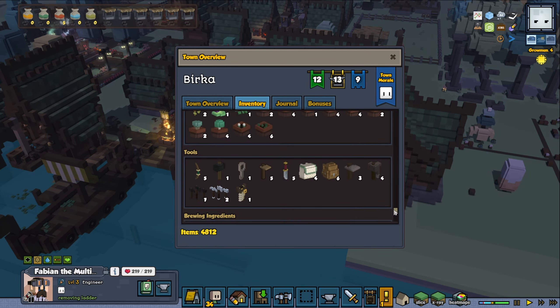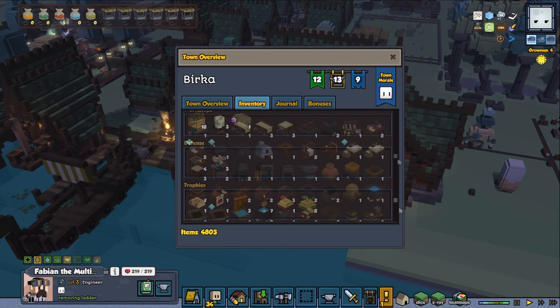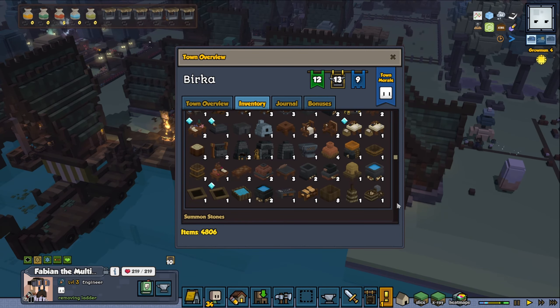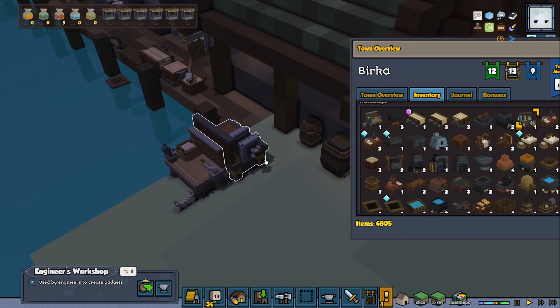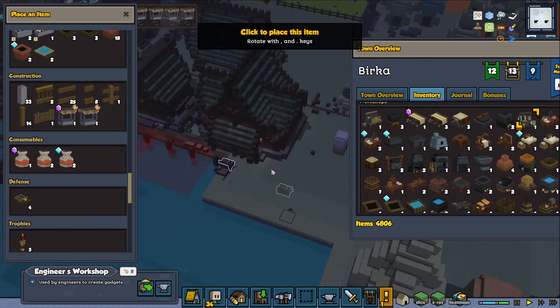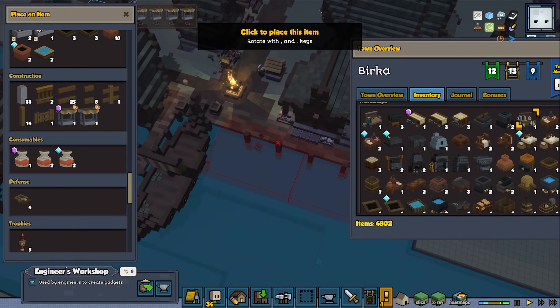So here in inventory we should be able to see the workbenches, and we should be able to click to go to them. We have a bunch of different ones, so let's see if we can find one for the engineer. It feels like it should be possible over here, but just to be safe — I can't see any reason why it shouldn't be.